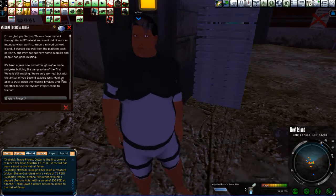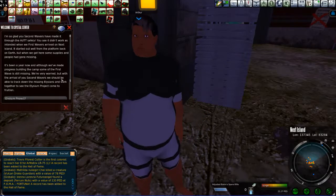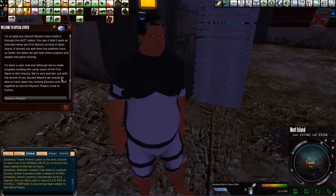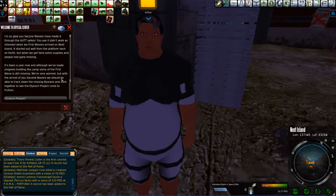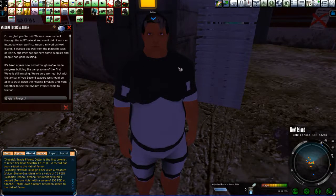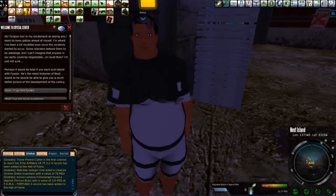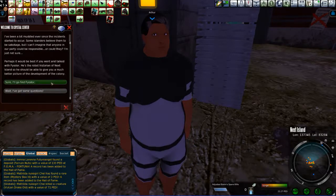Second waivers have made it through the AUTT safely. It didn't work as intended when the first waivers arrived, and Next Island started out from the platform back on Earth. Earth isn't even a planet in the Entropia universe. Sure, I'll go find this Fyodor. Yes, wonderful — and you are very long-winded. I'll go ahead and mark Fyodor's location on your map and radar.